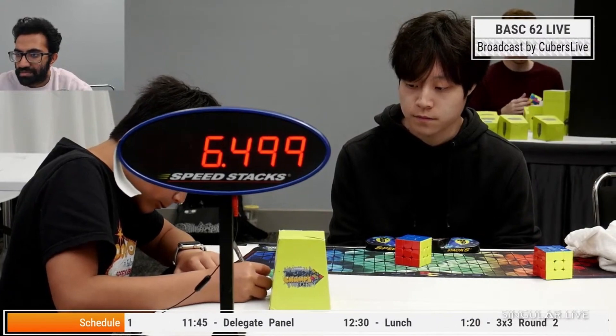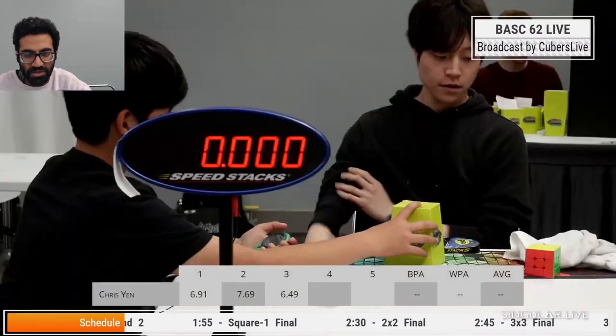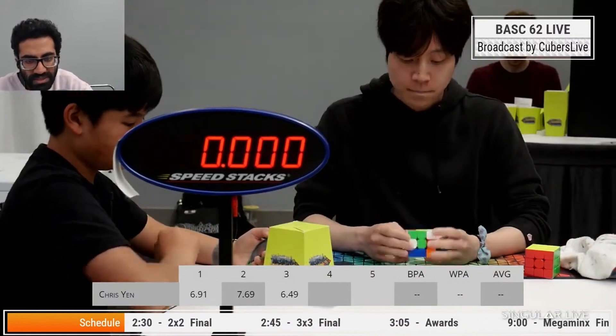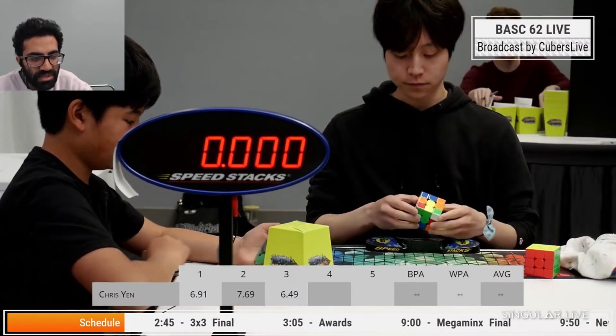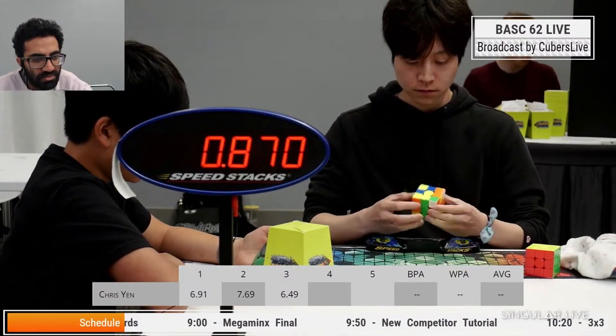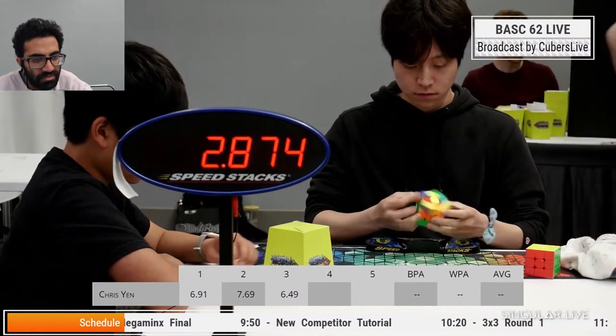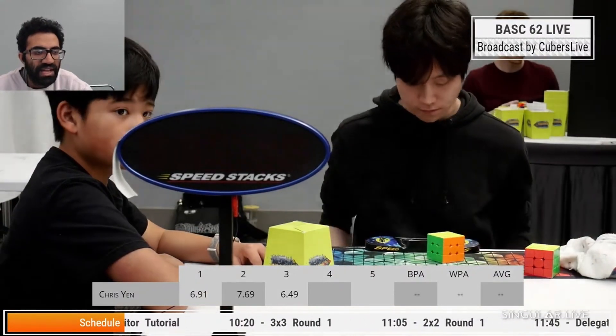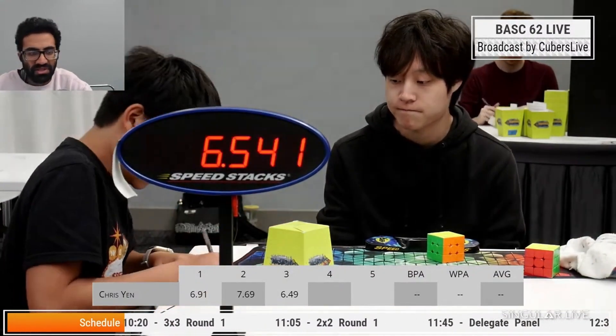Let's bring up his first three solves right now: 6.91, 7.69, 6.49. Let's see what he's got here — he didn't use a bunch of inspection, so maybe he's got something cooking. A lot of D moves going on. This is a great solve — yeah, a little bit at the end of the solve was not fantastic.